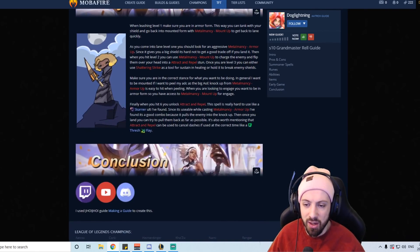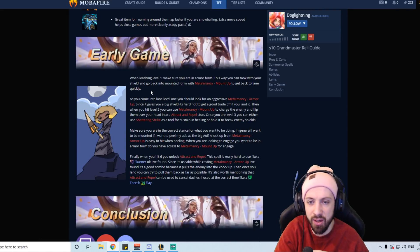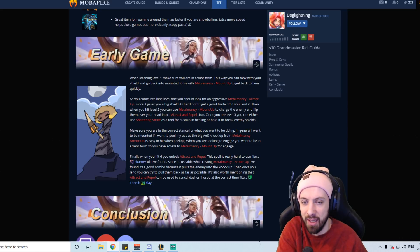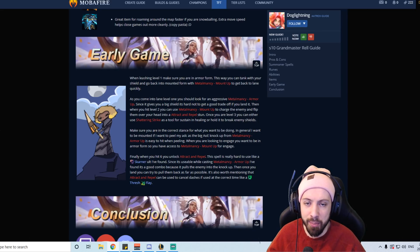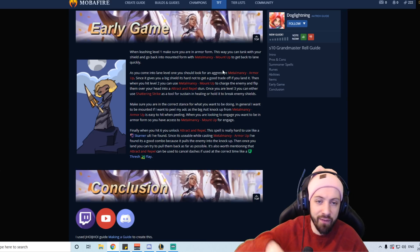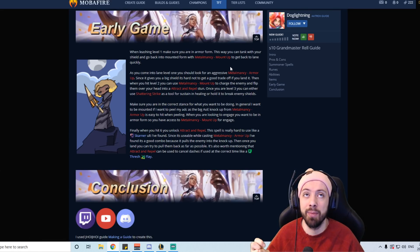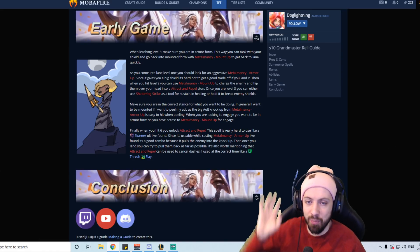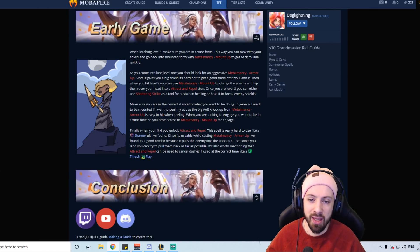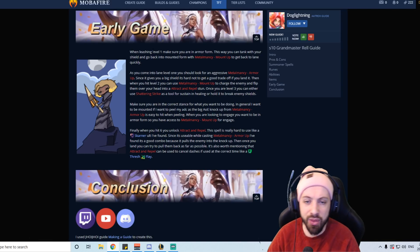For early game: at level one start W. About five seconds before the buff spawns, turn into melee form to get the shield — the reason is you're slow in melee form, so you want W off cooldown to turn back into horse and get to lane quickly. Take two autos from the buff, then turn into horse form, flip it over your head to stun it, auto once, and walk to lane. Coming into lane, look for an aggressive Armor Up — go in and knock them up. Even if you miss you get a big shield, so at worst you lose a small sliver of health while getting Shield Bash resistances.